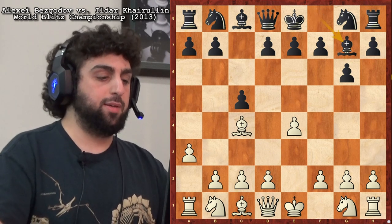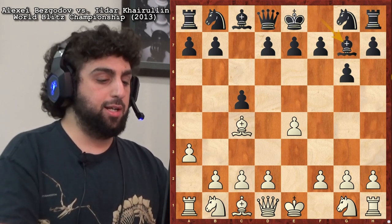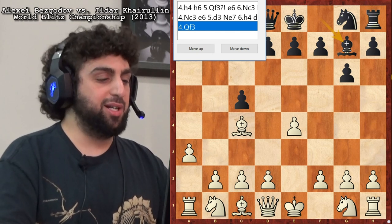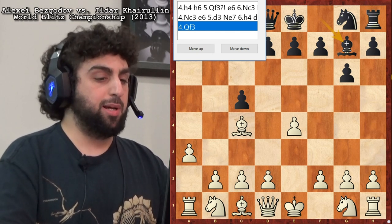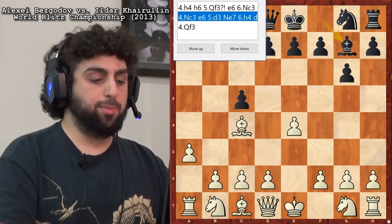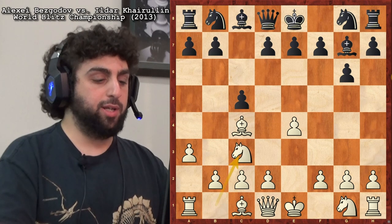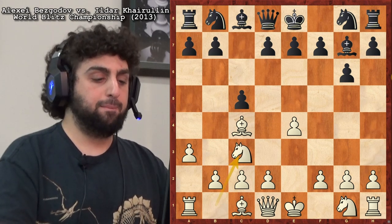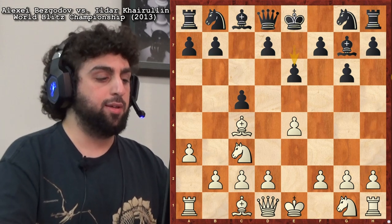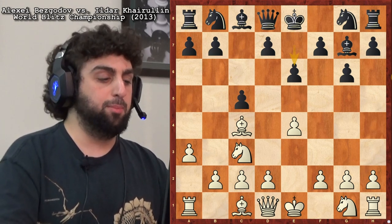Bishop g7, definitely. And again, here comes Queen f3. I usually think it's wrong to play Queen f3, but Bezgadov does it almost every time. Let's look at a couple of alternatives he tried. He once played Knight c3 here, then e6. This makes a lot of sense for Black — to play e6 against a3, Bishop c4, blunting the bishop.